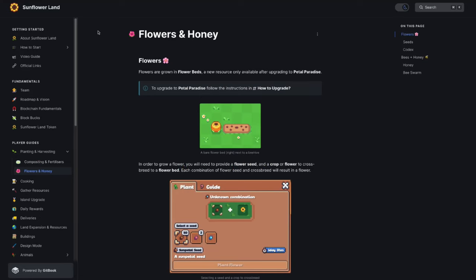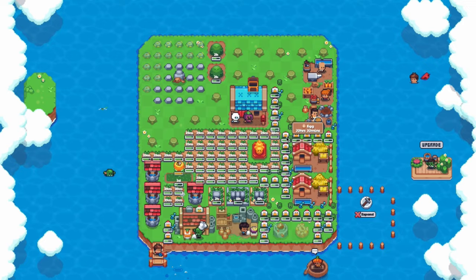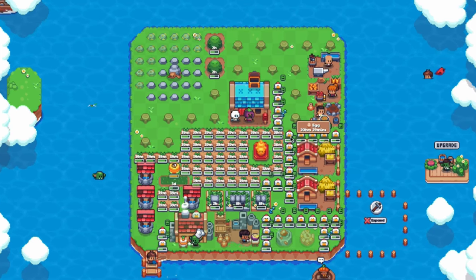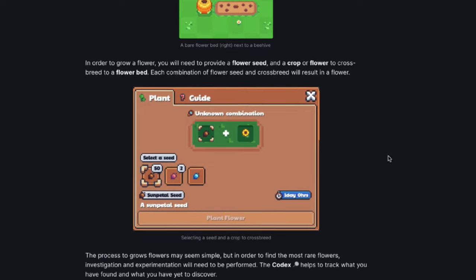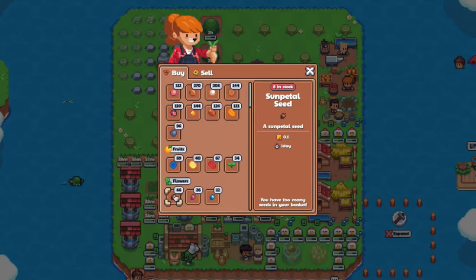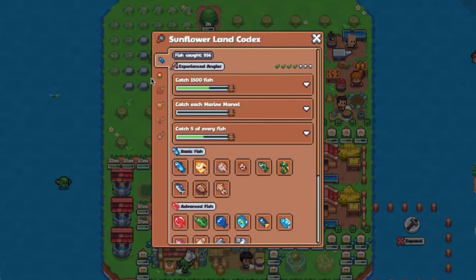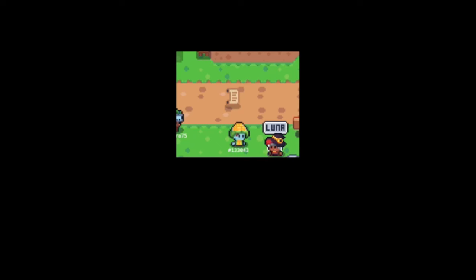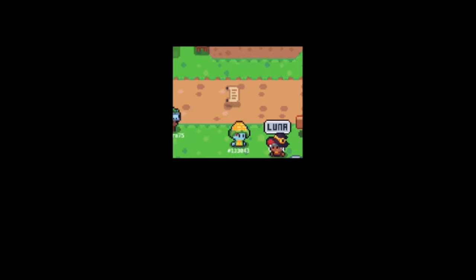Flowers are grown in flower beds, not on your usual crop plots, and will be available at a second expansion after you upgrade your island to Pedal Paradise. You buy flower seeds from the seed lady and cross-breed with a crop or flower of your choice to get a specific flower outcome. Sun petal seed takes one day to grow, bloom seed takes two days, and lily seed takes five days. You can check the new flower tab in the Sunflowerland codex to track your progress, and you can find cross-breeding clues from the game itself - for example, the three pages collected from the Pumpkin Plaza.